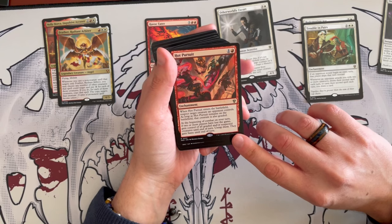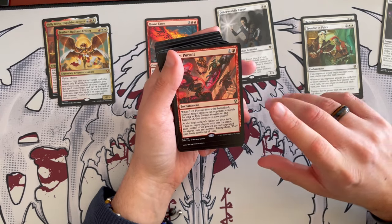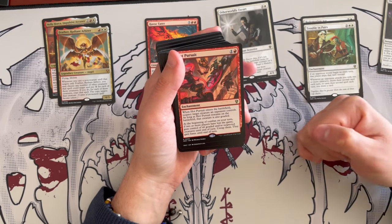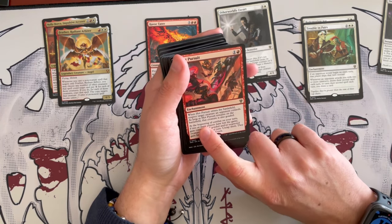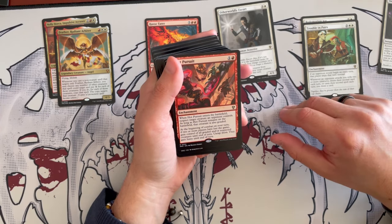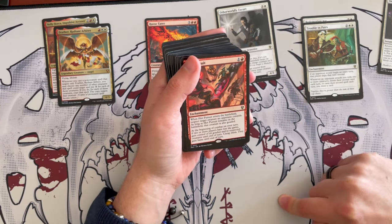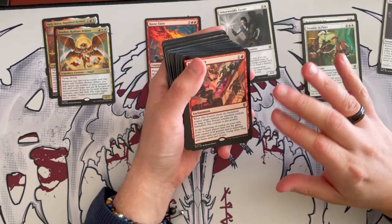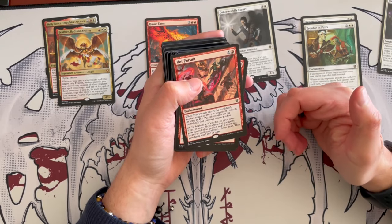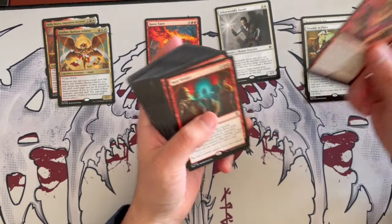Hot Pursuit: when it enters the battlefield, suspect a target creature an opponent controls, and as long as it remains on the battlefield, that creature is also goaded. At the beginning of combat on your turn, if two or more players have lost the game, gain control of all goaded and/or suspected creatures until end of turn and tap them — they gain haste until end of turn. It's interesting to clarify: does this mean you gain control whenever two players have previously lost, or only on the turn they lose? If it works the way I think — so long as two players have died, you get their creatures — that's insane either way.